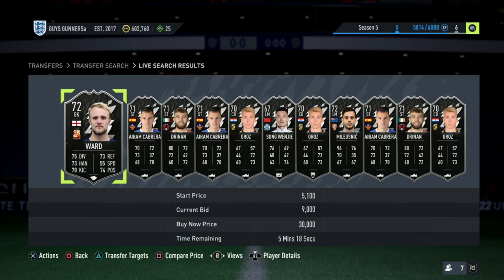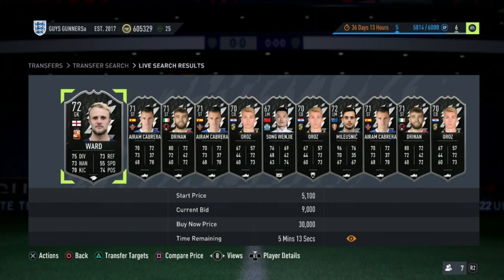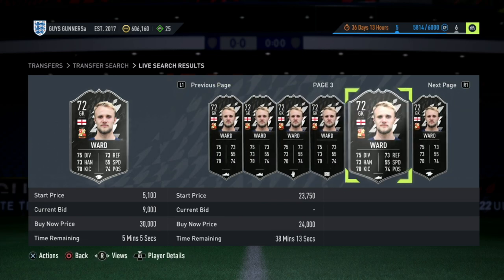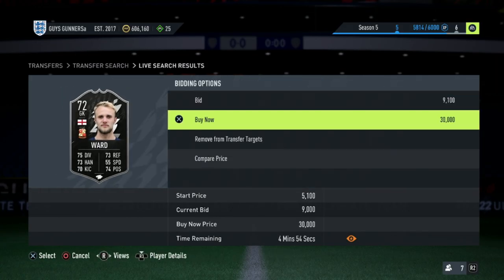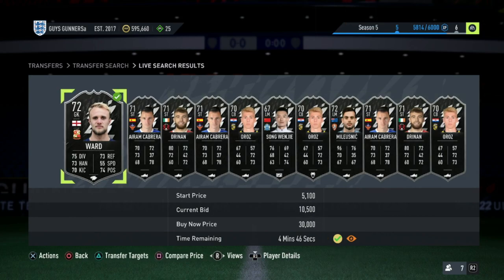What you guys will see is there are Silver Team of the Week cards that are open on bid. So what we would do is add them to transfer targets. This card here is open on bid for 9,000 coins. We would then compare his price, look at all the listings on the market and find the cheapest one, which currently is around 13,000 coins. It does look like someone is price-fixing him, but around 12,000 coins will be the cheapest on the market. We put a bid on for 10,500 coins, guaranteeing ourselves profit even if we sell them at 12,000 coins. Tax on 12,000 coins is 600 coins, so we'll be making 900 coins profit.